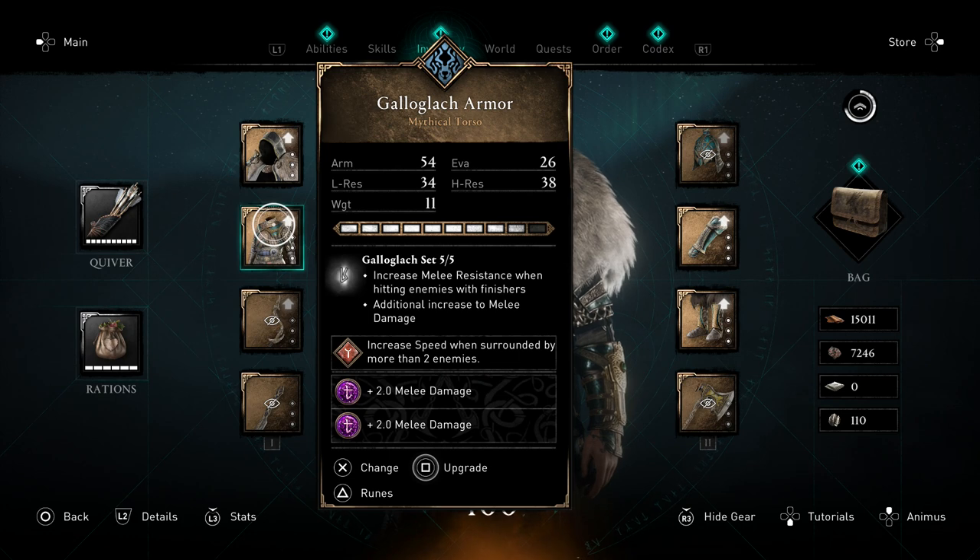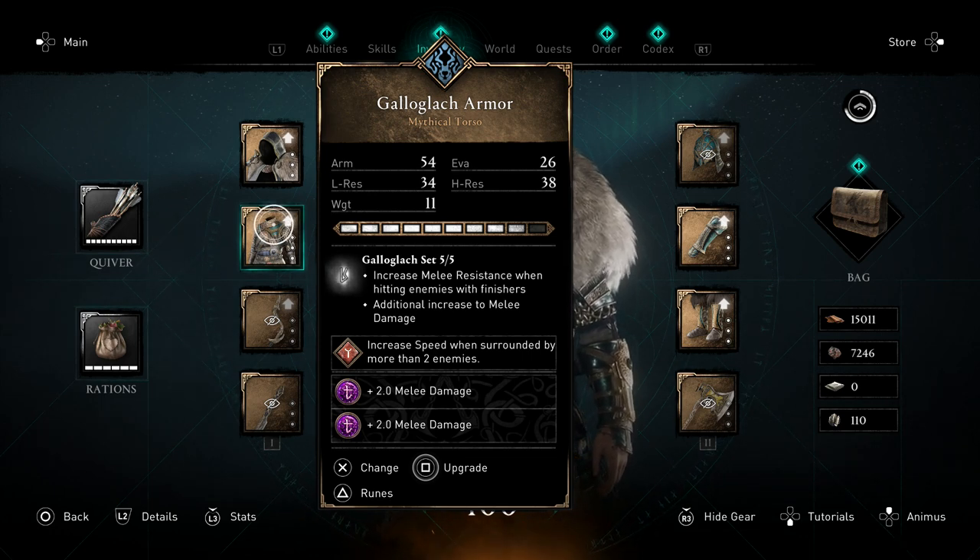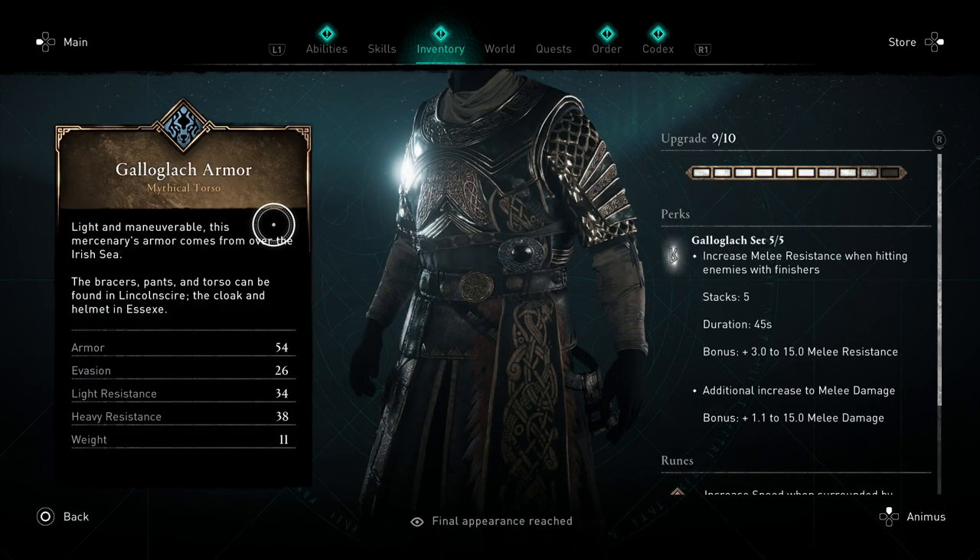For armor I'm using the Gallows Armor - you don't have to use this if you already have good armor like the Mentor's Armor, but I love how well it fits the theme. It's medium armor so it has a bit more weight but better defense than lighter armors. It gives increased melee resistance and increased melee damage when using finishers, going up to 15 melee resistance and 15 melee damage. Since we're spamming heavy attacks and heavy finishers non-stop, we'll max this out very quickly. It has 5 stacks total that last 45 seconds, so maintaining maximum stacks is no problem.